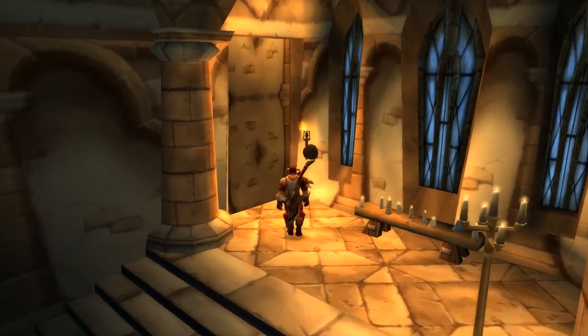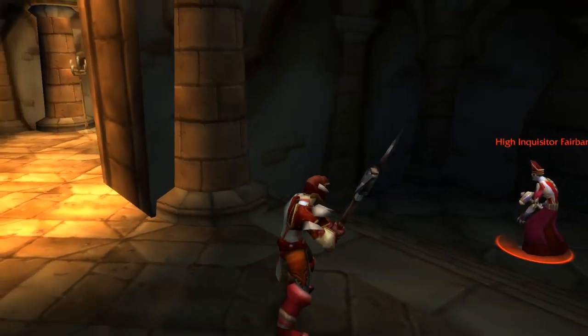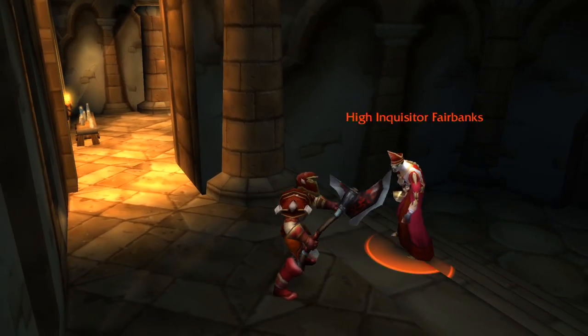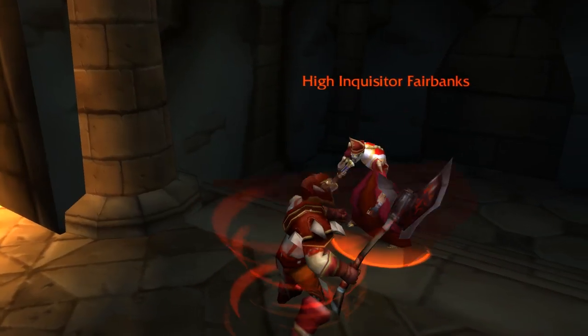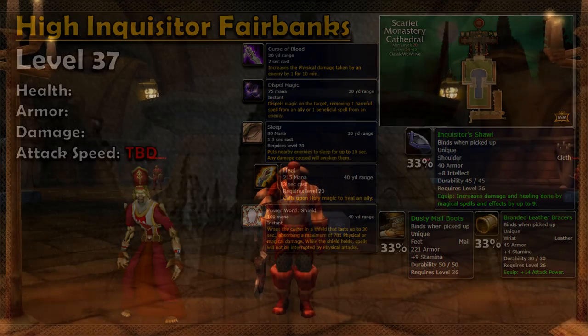Lastly, we've got the secret boss, High Inquisitor Fairbanks. There's a lot of lore and mystery behind this guy, but for now we'll just look at his loot. He's got a little something for everybody and is a nice consolation prize for someone who didn't win either of the rolls on the first two bosses. Inquisitor Shawl — some Cloth Shoulders which, if I ended up in a group without any other Clothies, as a Druid I would snag in a heartbeat. Some green leather bracers with attack power — good stuff — and probably the least desirable item, Dusty Mail Boots.